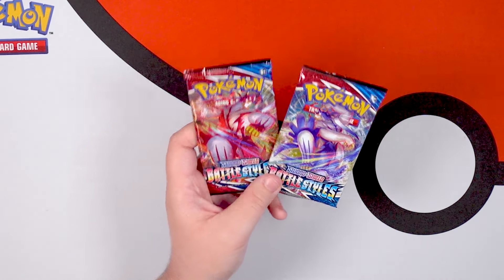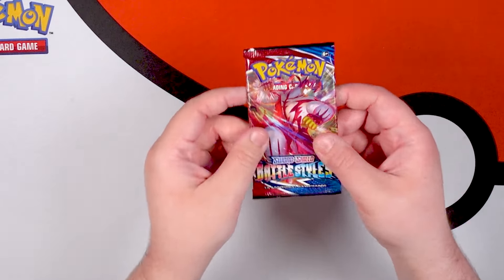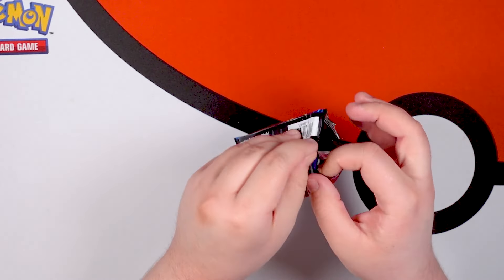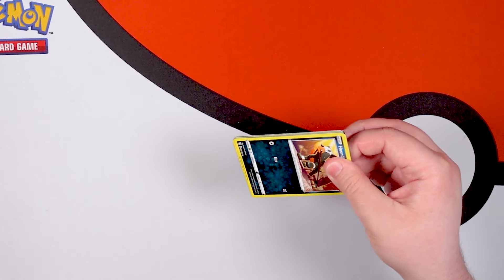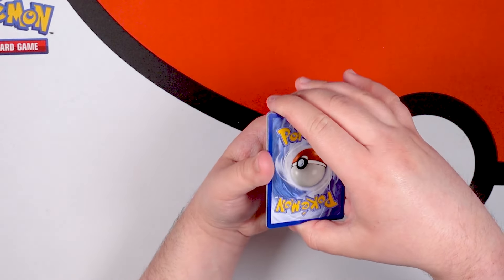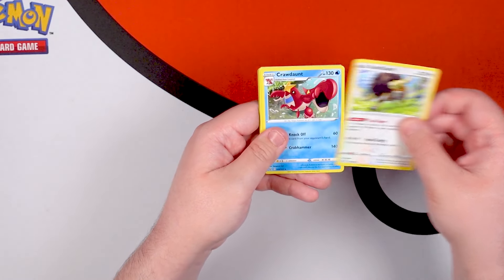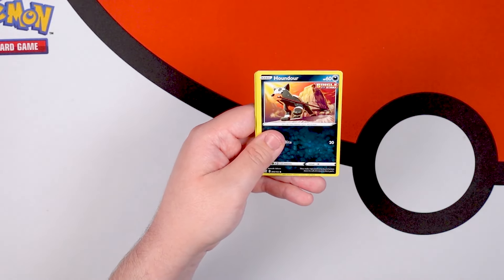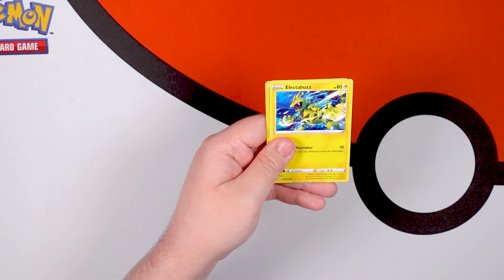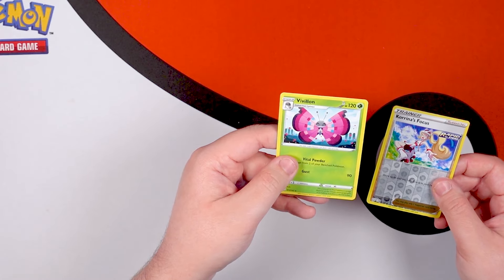I only meant to grab one pack but this one just decided it wanted to jump out of the box with me, so I'm gonna open it since it clearly wants the attention. We've had one V and one holo so far — nothing too crazy, nothing beyond a normal ultra rare. Things that I call texture rares — like VMAXes, alternate arts, full art trainers, anything full art with texture on it — nothing like that yet. We'll see what we can do. Water Energy, Scatterbug, Honedge, Gligar — oh, I love that one. Electabuzz, Corrina's Focus, Reverse Holo Vivilion.